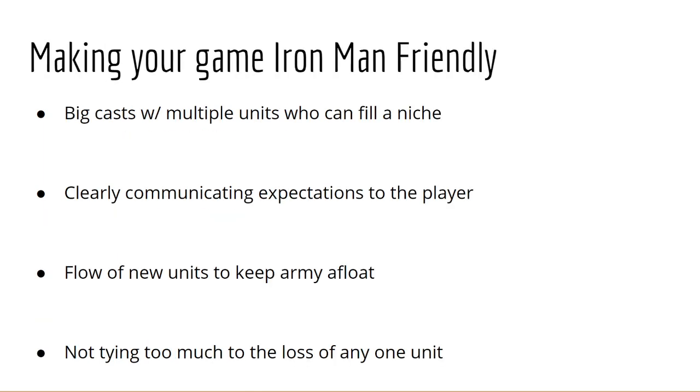Something to keep in mind. Now, what can you do to make your game more Iron Man friendly? Big cast size — I can never stress this enough. I don't think there's a magic number, but generally 40 at a minimum would be safe, assuming a full-length project. For a 20-chapter project, 40 units is probably the minimum; even for 25 or 30 chapters, 40-unit minimum makes sense. With 20 chapters you could possibly get away with 35.